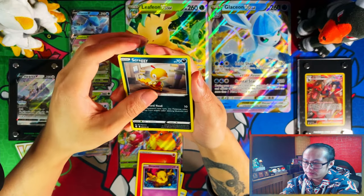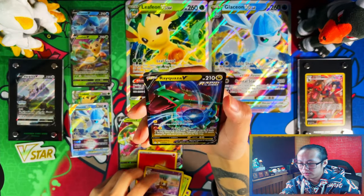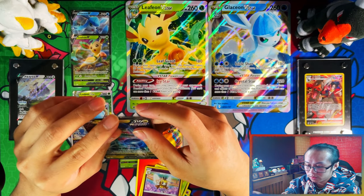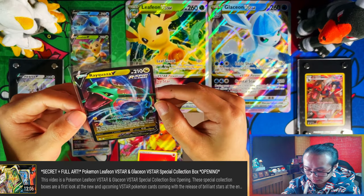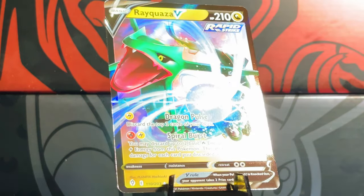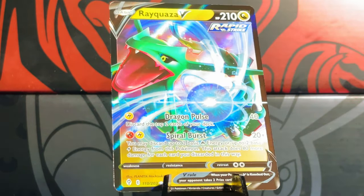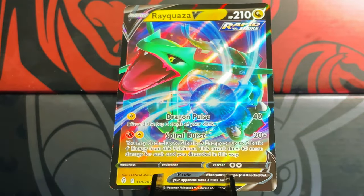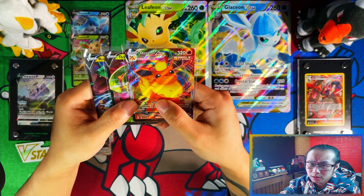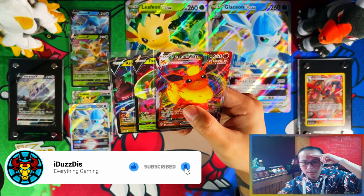From this box I pulled an Aqua Res V, a Serena V, and a Flareon V-Max. Compared to my last box — link in the description if you want to see that — Evolving Skies and Fusion Strike had a V each, but it wasn't that great overall. Not much from this box. On that note, if you enjoyed the video and stuck with me to the end, I'd appreciate a like, subscribe, and notifications on. I'll see you on the next one — peace!